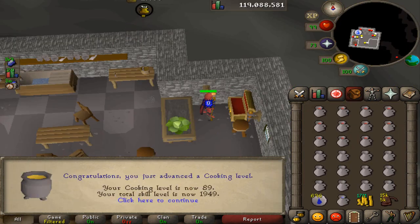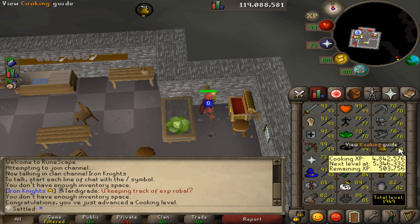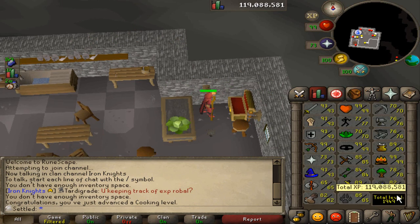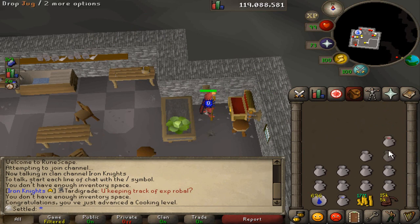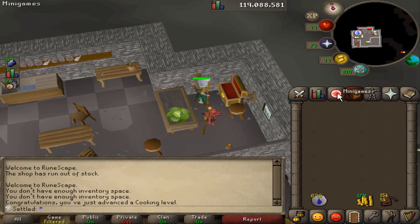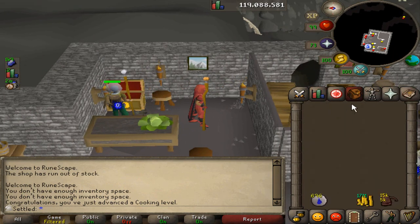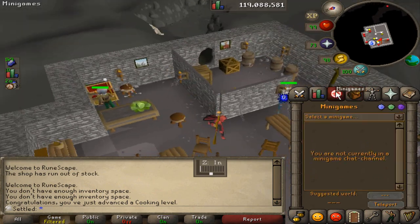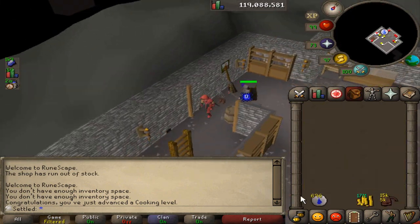It's done. 89 cooking, 13.5 thousand grapes later. That took a really long time — nearly 1950 total as well, and we're pretty close to 120 million XP. It doesn't signify anything. Now we're going to start moving on. I want to keep trying to get the stuff out of my looting bag, so we're probably going to do some smithing next. I think I've been doing cooking for about two to three days, if not more.